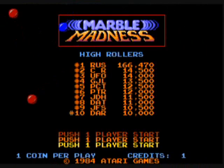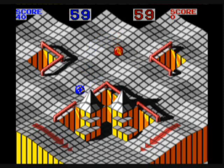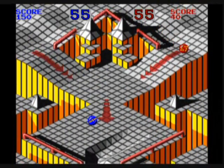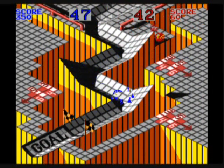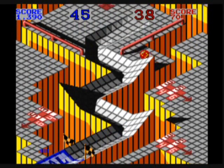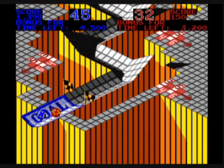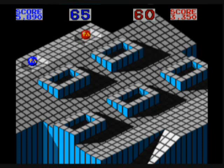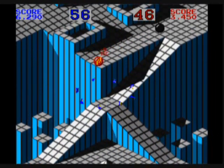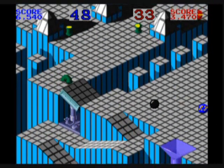Now we're going to look at two-player simultaneous play for a little bit. Player number one is the blue marble, player number two is the red marble. You can kind of leave one player behind a little bit if one player is much faster than the other. If you finish quicker than the other player, you will get extra time added at the beginning of the next stage. I think you can get points for destroying the other player. But yeah, that's Marble Madness — game number five in our 20 from 1984 series.